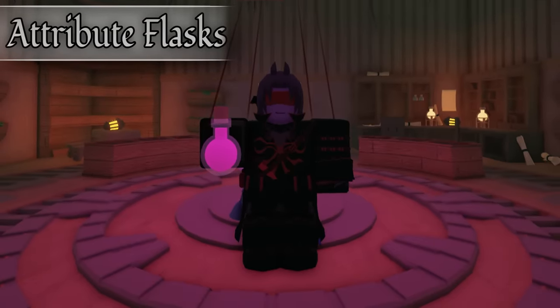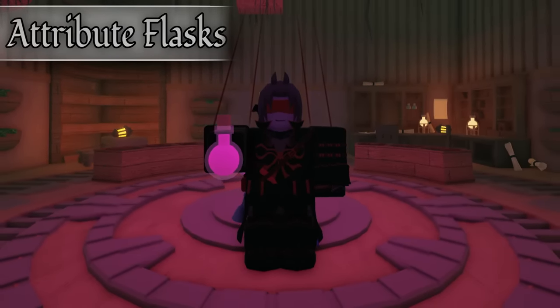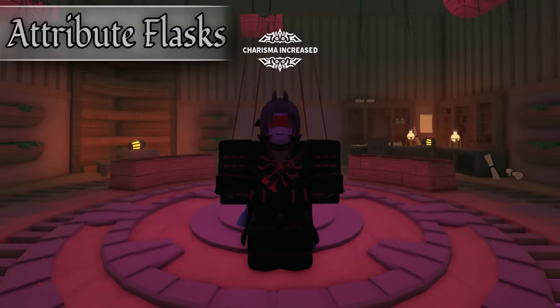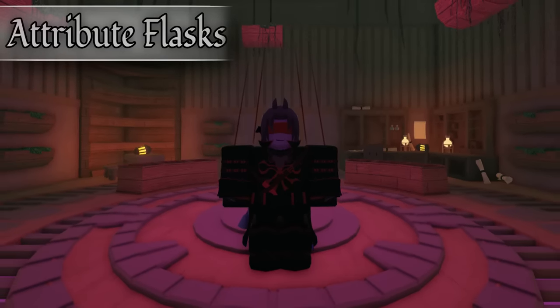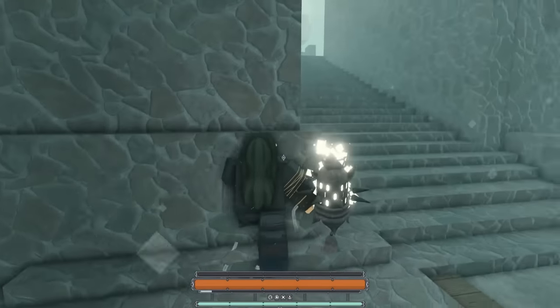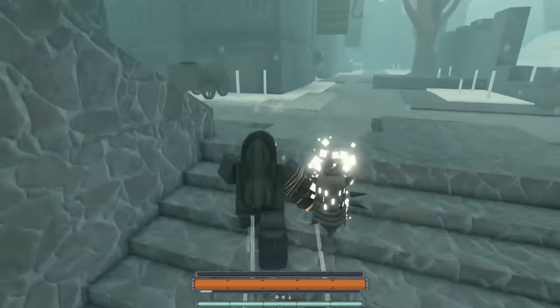By drinking this flask with the correct amount of XP, you will gain a stat point in the specific attribute. Basically, instead of sitting around waiting for a willpower stat, I can just drink this flask and it will give me a level. It's very similar to the Autodidact Boon, which favors immediate level progression in any stat you want.